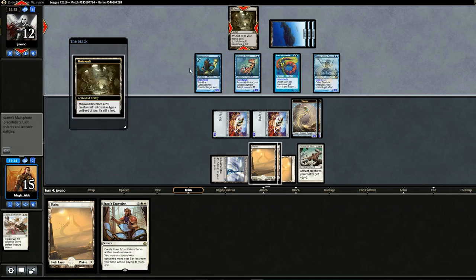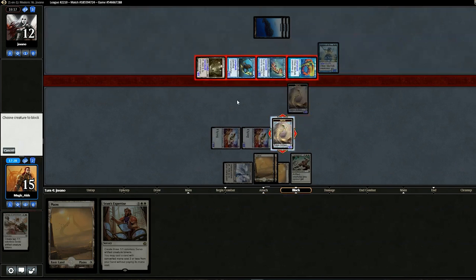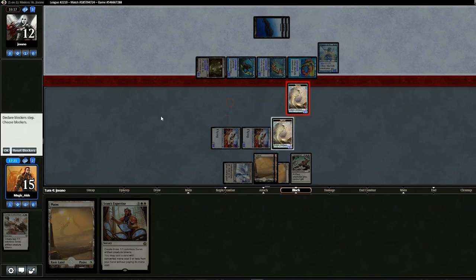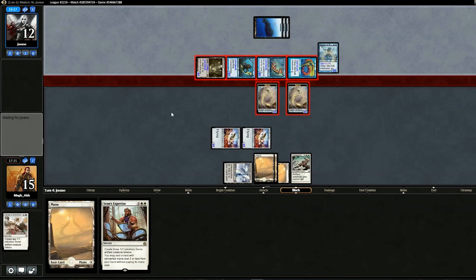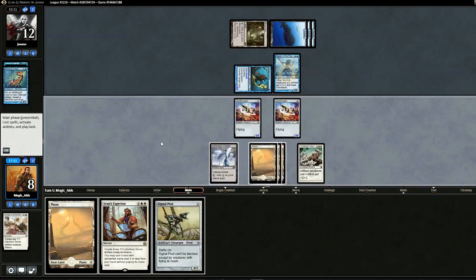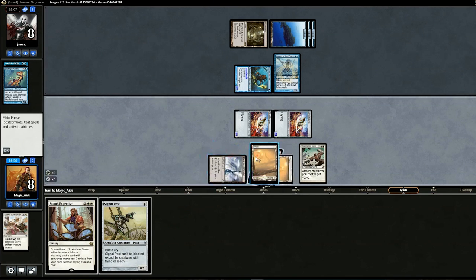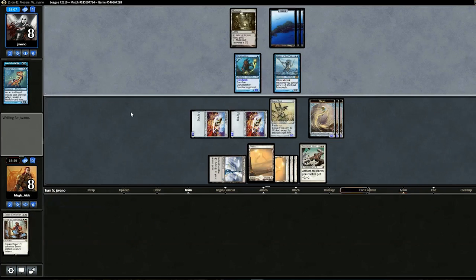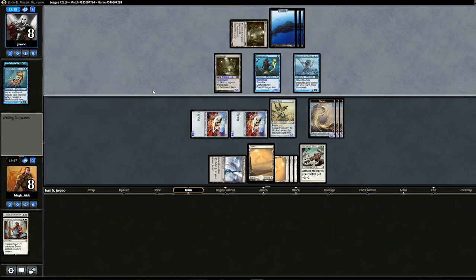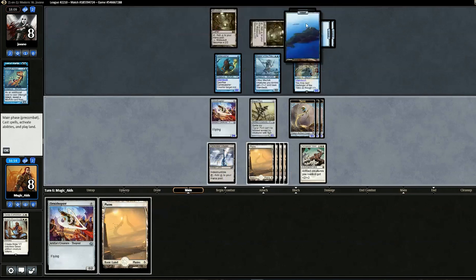Lord of Atlantis comes out and we'd love to drop something but Cursecatcher is still there. Swing in for four, drop Servo Exhibition and pass. Opponent doesn't fire Hurkyls Recall, plays Pearl Trident, turns Mutavault into a creature. Opponent swings with everything — we should block here. Eventually we drop SRAM's Expertise and turn Blinkmoth into a creature. Opponent drops Harbinger to bounce the Ornithopter — this is suspicious with two untapped lands. It's Hurkyls Recall — all our creatures bounce. We replay our hand and pass.